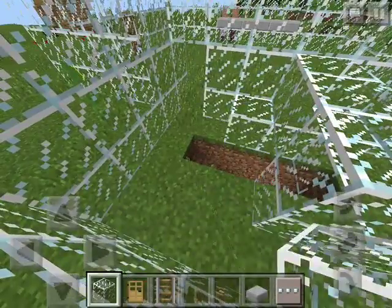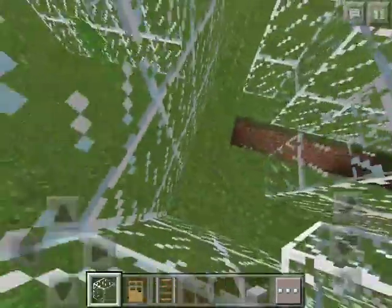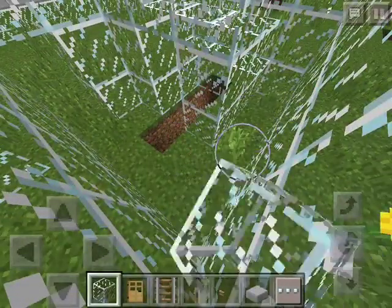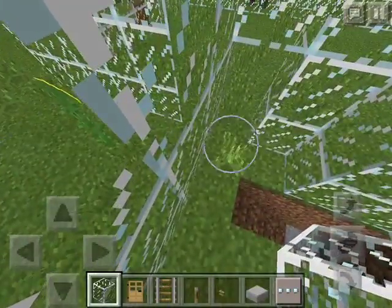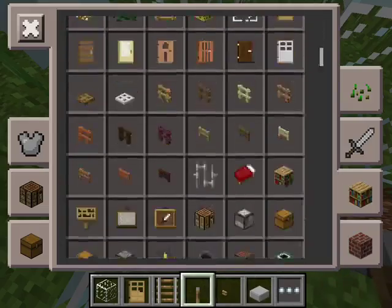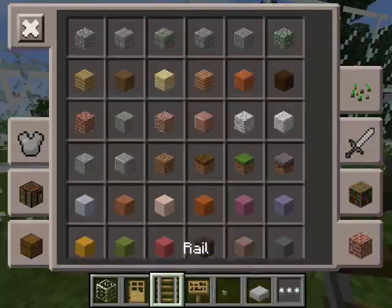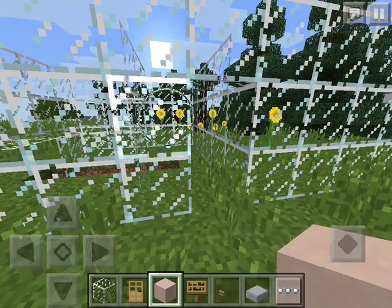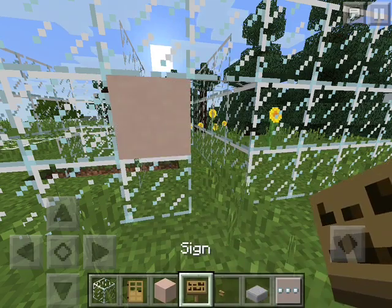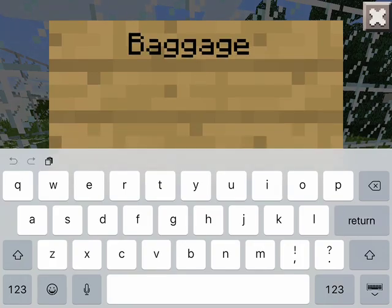We're going to have a little safety thing because we don't want any of our people getting hurt, so like this. And then we're going to get our signs. For the signs, you actually can't place it on glass, so I'm going to have to put a white stained clay here and then put a sign. I don't know if I spelled baggage right, but who cares.